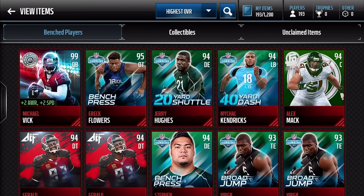93 Virgil Degree, and 94 Stephen Paya, and then two 94 All-Pro Gerald McCoys. Let's continue scrolling out before there are delays. Two more rows — and that's it, man. That's the 99 Vick. We did not get anyone there. We didn't get any limited-time pulls. Our best pull was only a 95 Eric Flowers. That kind of sucks, but some weeks you don't get as lucky.